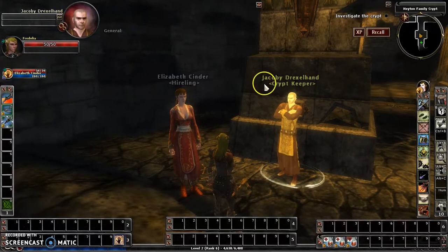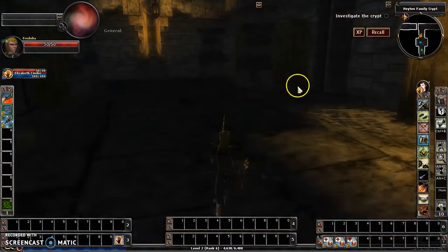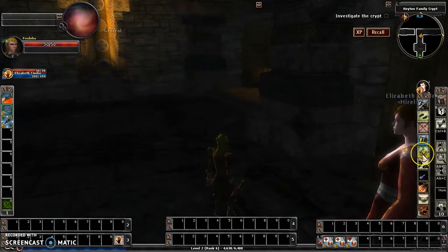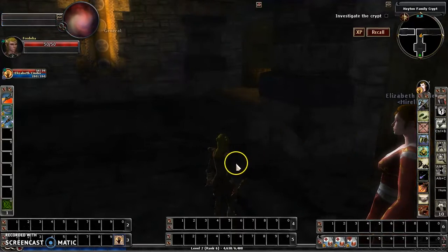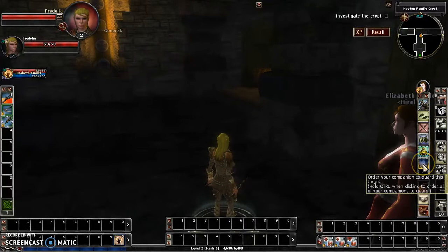So what we're going to do now is go ahead and get passive out of the way. Now I've put them into passive — I clicked on my character, and if you notice over here where the gears were, it becomes a shield.